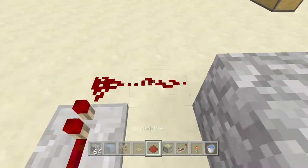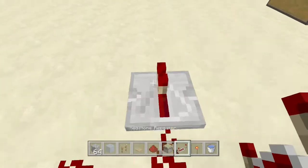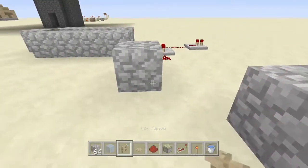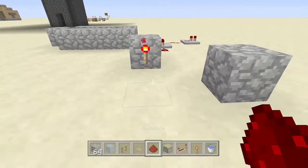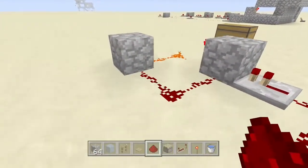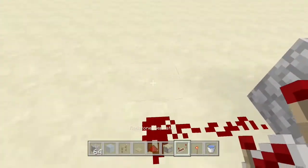Turn your redstone to the left, add another repeater, and then put an RS nor latch here. If you guys watched my other video you'll know how to make an RS nor latch.